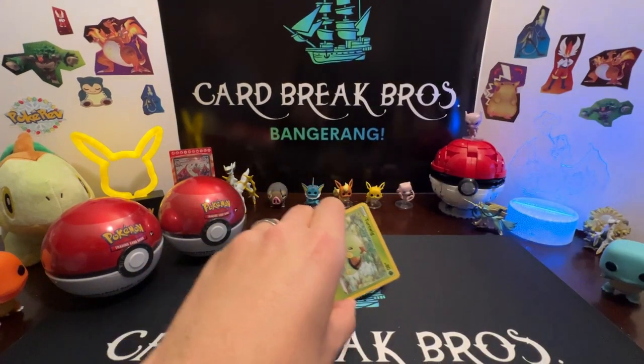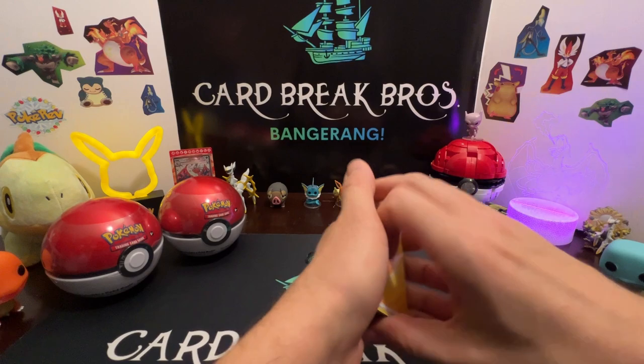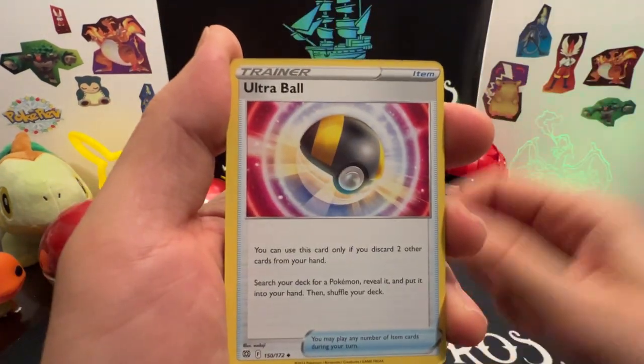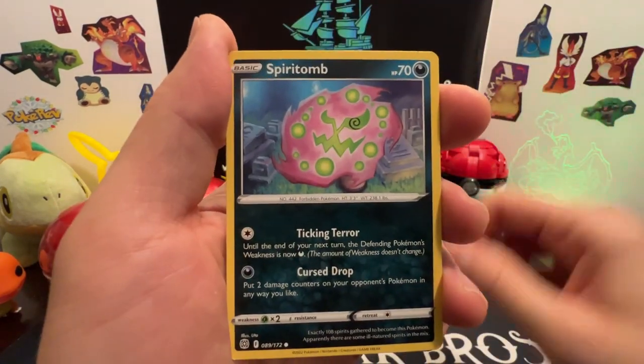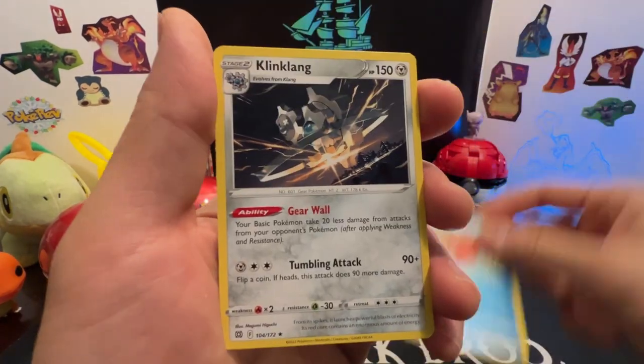Into the Brilliant Stars pack — let's get the card. A Charizard would be amazing! Electric Energy, Roseanne's Backup, Ultra Ball, Vibrava, Turtwig, Turtwig, Sneasel, Klink, Spearow, Togedemaru, Corefish.